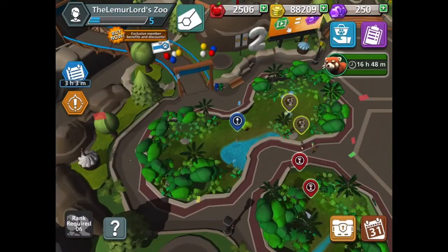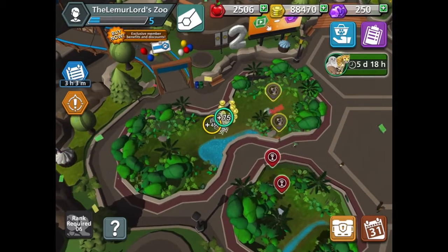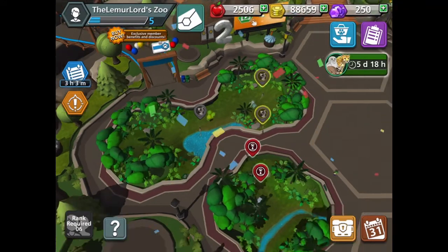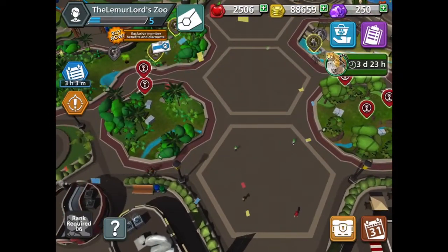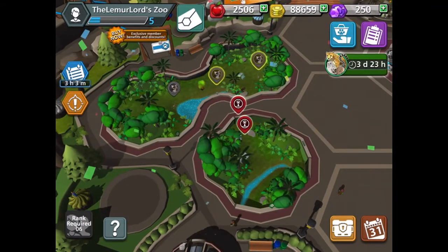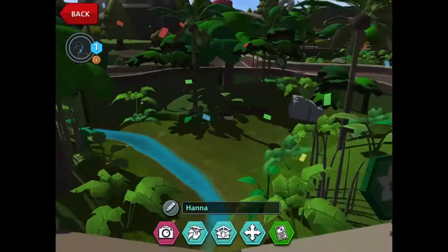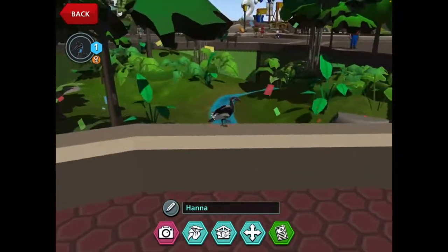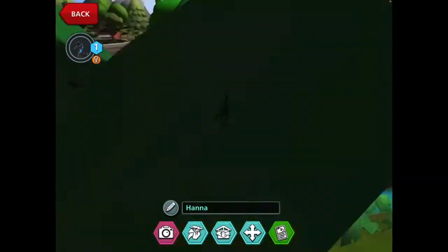I apologize if you hear any background music. Anyway, so now we've got another lemur. As you can see, we have a lot more things to take out of crates. So the first thing we have here are — maybe what you'll see in the thumbnail, I haven't decided yet — but we have some hornbills, which I think are really cool. This one is called Hannah. They're like these really big birds that walk around. They're just really cool, I thought, so I decided to buy some of them.